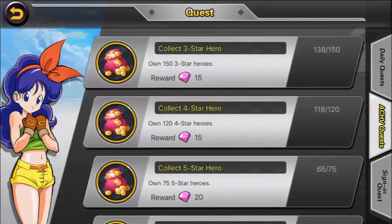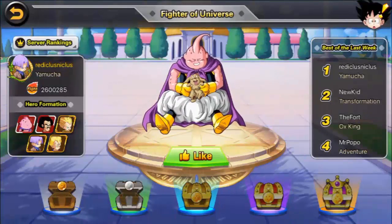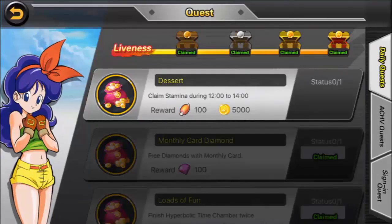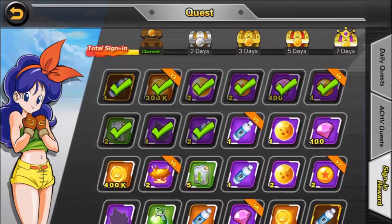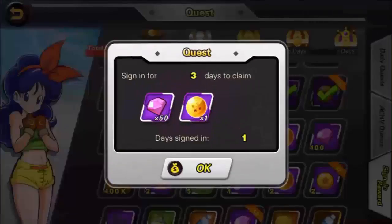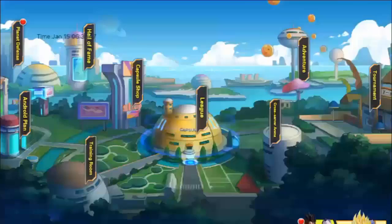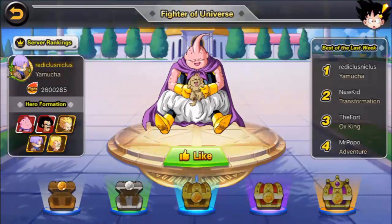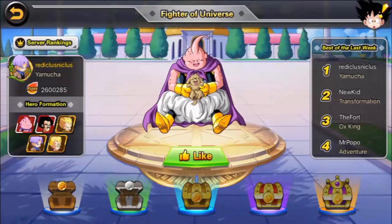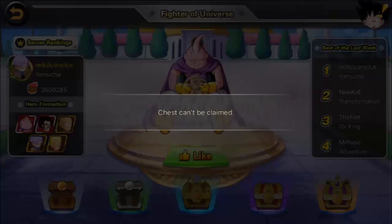Next up is sign-in rewards, and there are two parts to this. First, tap the bottom tab underneath the achievement quest and claim the box you are up to — the higher VIP you are, the more rewards you can get over time. After that, click on the chest above depending on which one you're up to and claim it; they will all give you gems. The second part is to go into the hall of fame and like the fighter of the universe, which always gives you 100k, and then claim the chest at the bottom of the screen.